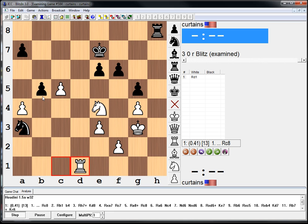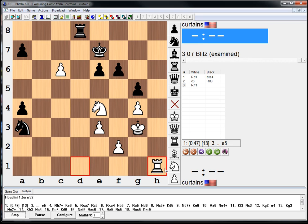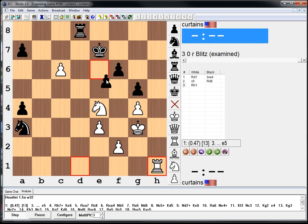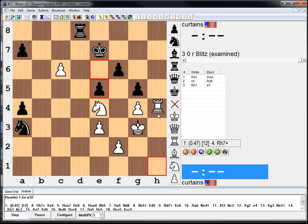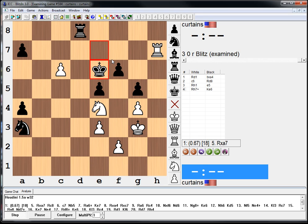The idea is: if he takes, c6, rook d8, rook h1, knight b5, c7 wins a piece. If e5... I mean, it's a tricky position. White won very quickly.